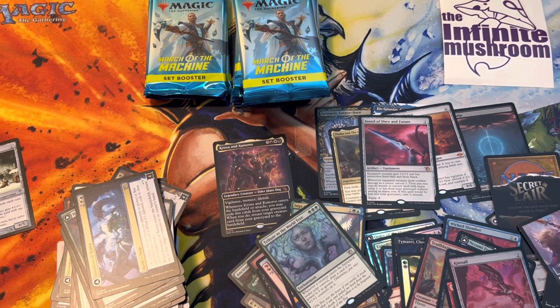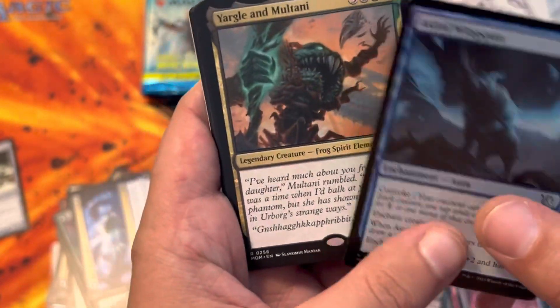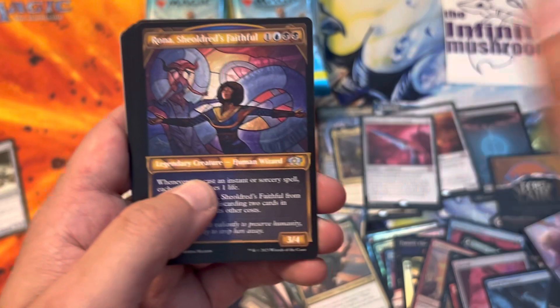Okay, I've gone halfway through the box and still not sure which way - there were definitely some interesting hits here, but still haven't seen one of the Praetors. Yargle and Multani - the original. That one doesn't count.